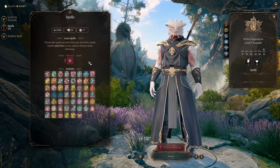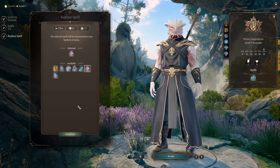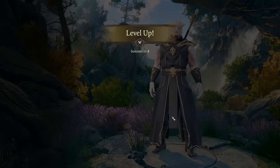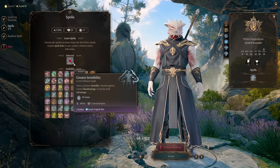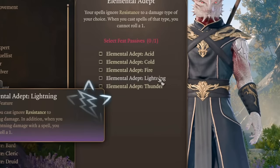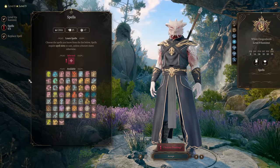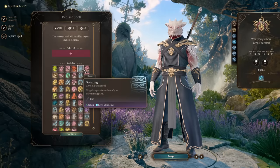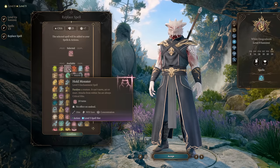At level seven we continue our theme and pick Ice Storm to keep electrical and ice spells in our arsenal. We can also replace Thunder Wave since we get it from our subclass, swapping it for Polymorph — a nice control spell to turn enemies into sheep. At level eight, Greater Invisibility is a nice pick. We also get an additional feat: Elemental Adept (Lightning), so enemies can't resist our lightning damage — making us a really scary Storm Sorcerer.